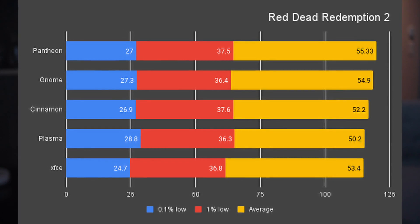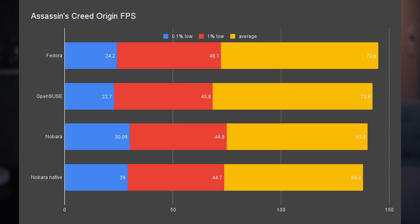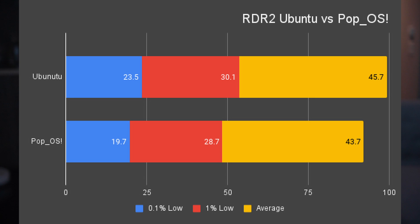With the best desktop figured out, let's compare the benchmarks with other distributions. Previously I made three separate videos covering Ubuntu, RPM, and Arch-based systems. I'm taking the best performers from each category: Fedora, Nobara, Manjaro, PopOS for Assassin's Creed, and Ubuntu for RDR2. Let's take a look at the data from Assassin's Creed Origins.